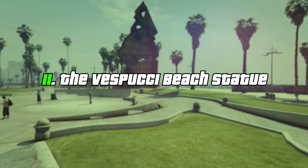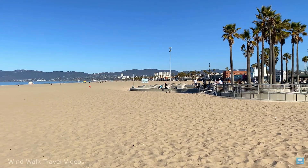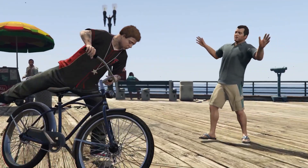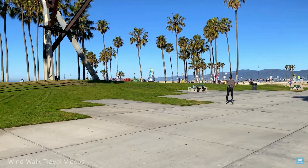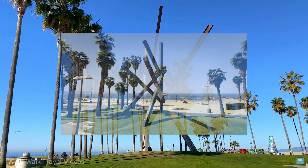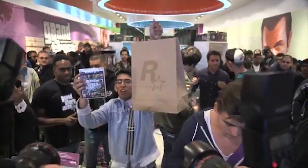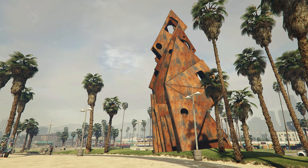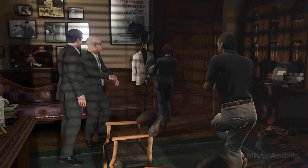The Vespucci Beach Statue. Vespucci Beach was modeled after real-life Venice Beach, but the rusty statue wasn't in the game at first. A real-life sculpture called Declaration can be found on the real beach, which was originally incorporated into GTA 5 when the game first released. Shortly after, one of the updates got rid of the sculpture and replaced it with a bronze statue that looks nothing like artist Mark de Suvero's original piece, probably due to copyright issues.